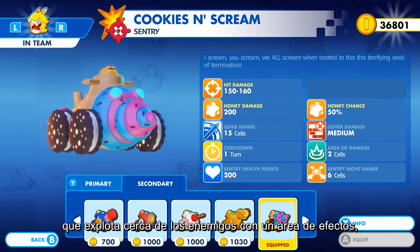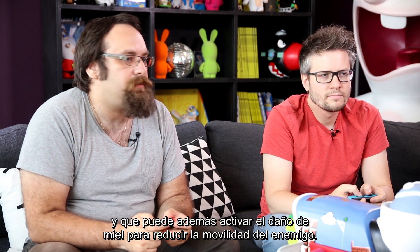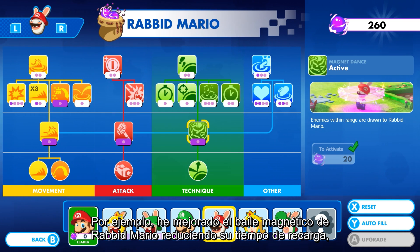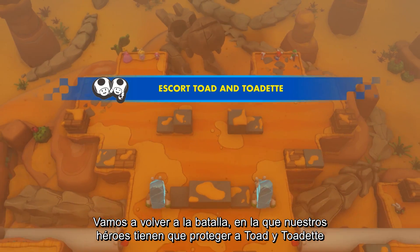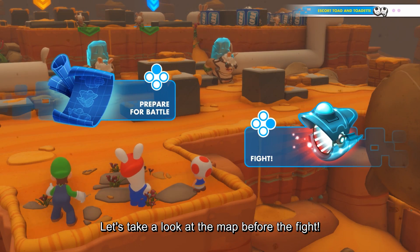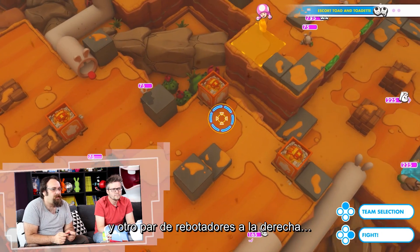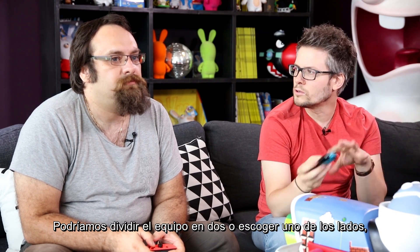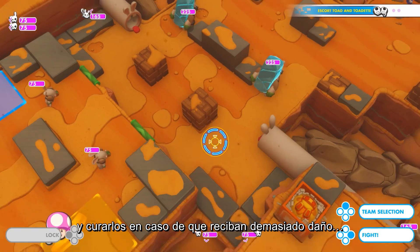For Rabbid Peach we can have a sentry which explodes near the enemies with an area of effect, and potentially trigger honey damage to reduce enemies' mobility. Then you also want to make sure you have all the upgrades you want in your character skill tree. For example, I improved Rabbid Mario's Magnet Dance by reducing its cooldown and extending its area-of-effect. Back to the battle — our team of heroes is asked to escort Toad and Toadette into the blue and yellow zones. Let's take a look at the map before the fight. We can see a couple of honey covers on the left and a couple of bounce covers on the right, so there are many strategies here.